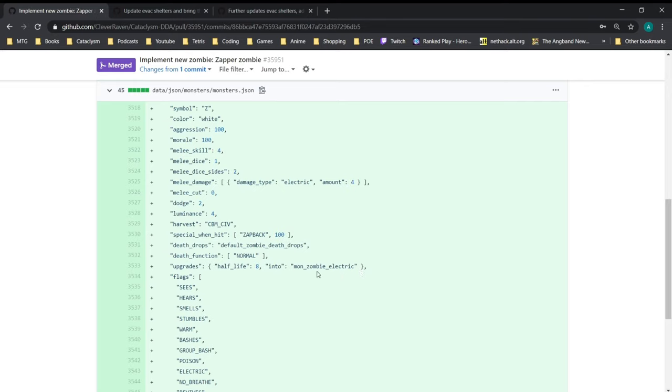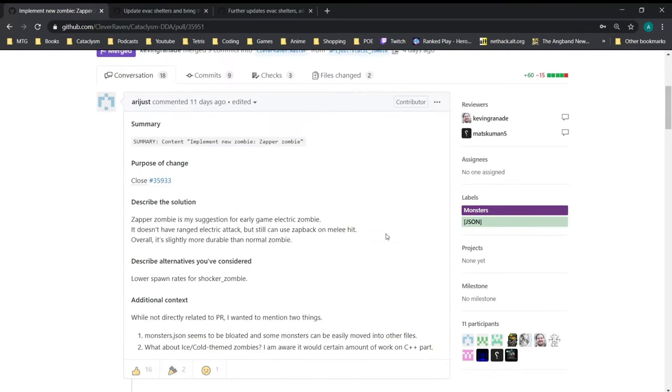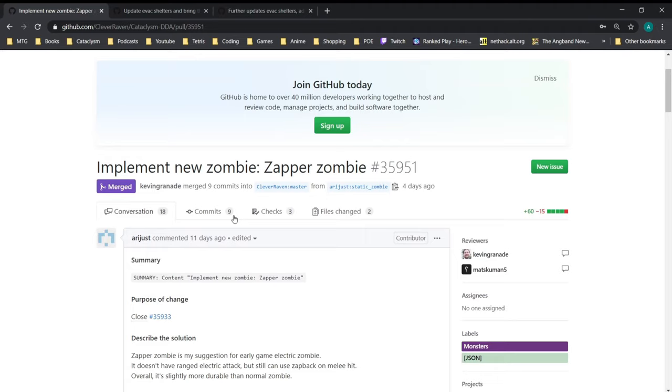The zapper gives you basic zombie harvest — tainted meat and such. It upgrades into the zombie electric, which I believe is the shocker zombie, with a half-life of eight, which is pretty fast. So probably a couple of weeks in-game from now, you'll start seeing a lot more shockers and a lot fewer zappers. Always like seeing new creatures — they're some of my favorite content additions, along with new locations and scenarios. We saw these in my most recent Let's Play.